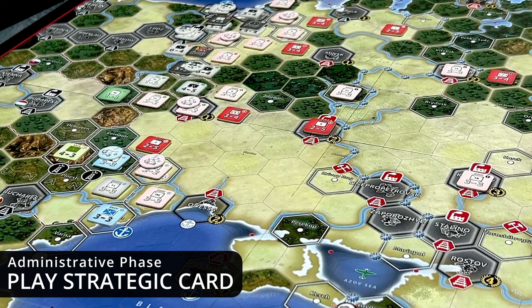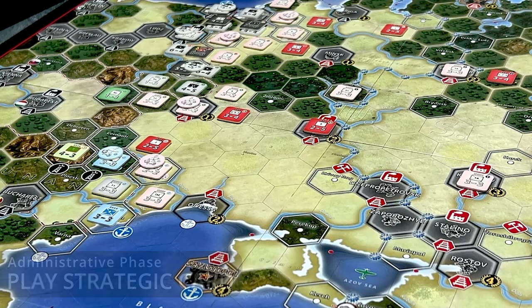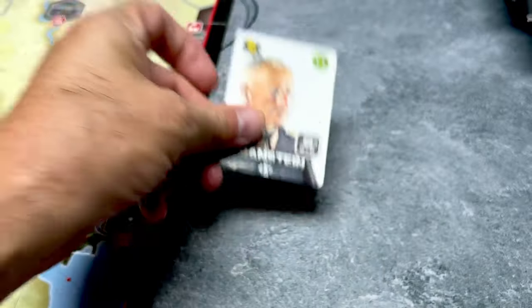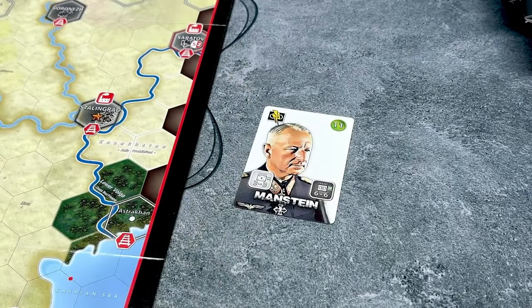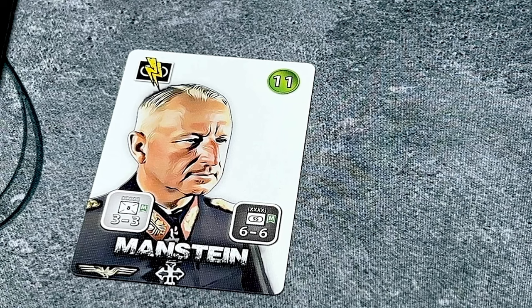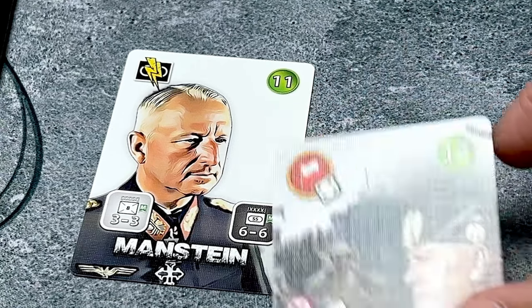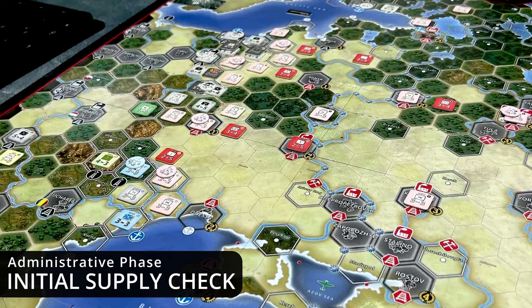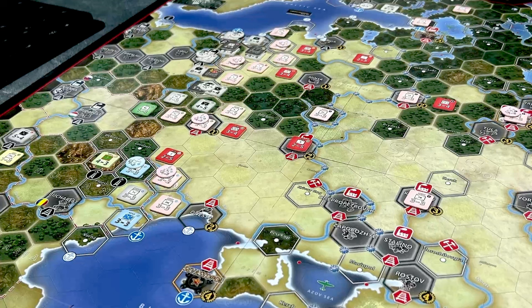During the strategic card play sub-phase, the phasing player can play any one of the strategic cards he has in hand. But once played, the strategic card remains in play for the rest of the game unless it is cancelled by another strategic card or an event. Next is the initial supply check, but note that there's going to be a final supply check at the end of the turn with devastating circumstances for unsupplied units.